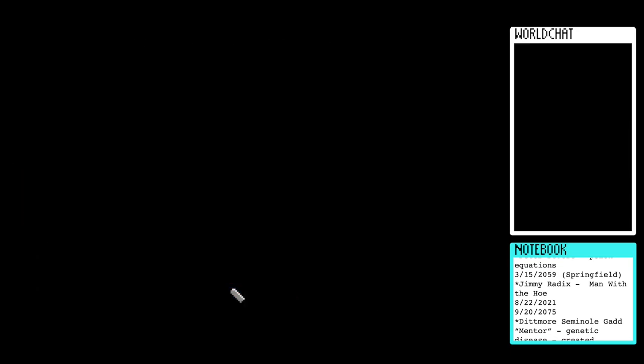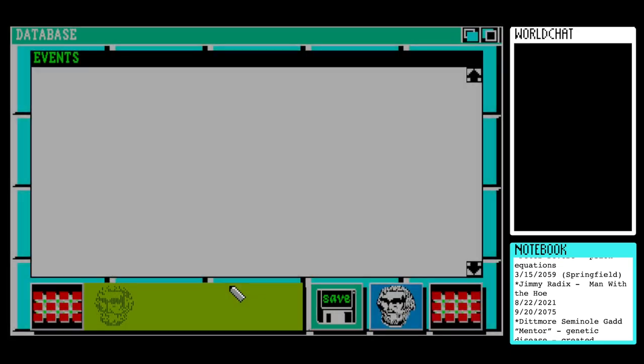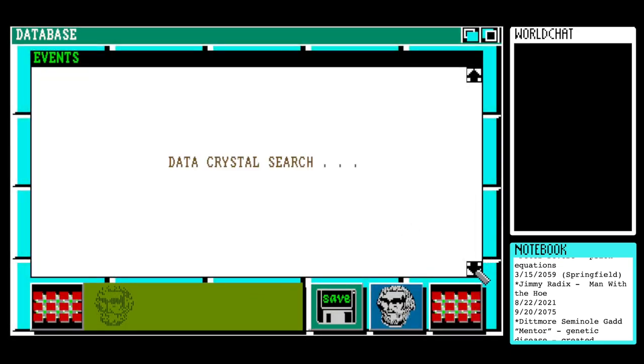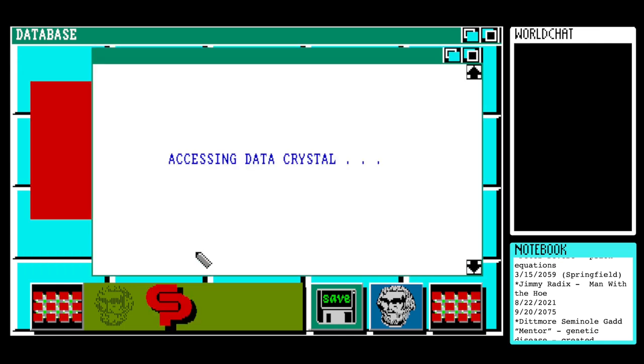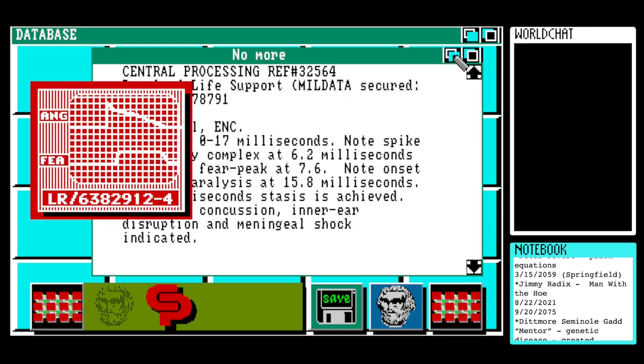Next up we have central processing, where if we're very lucky we might get some backdated report from somewhere. Indeed, we've got two of them. Upload life support file C/327879/1. We might get an image — oh, we do! Let's have a look at that: anger and fear, I think. There's a graph showing somebody's anger and fear. Interesting.